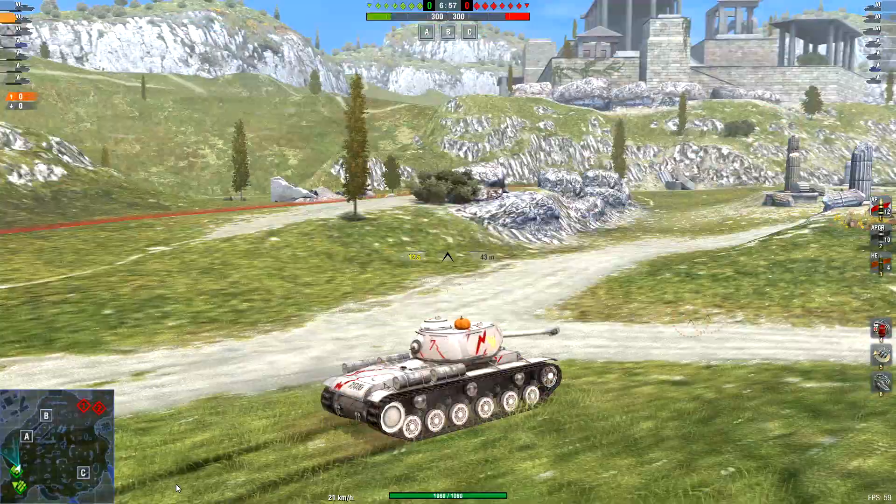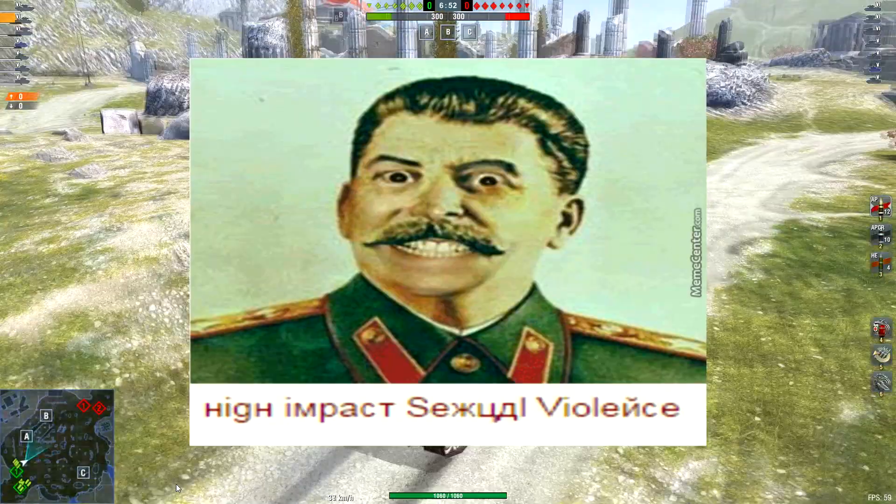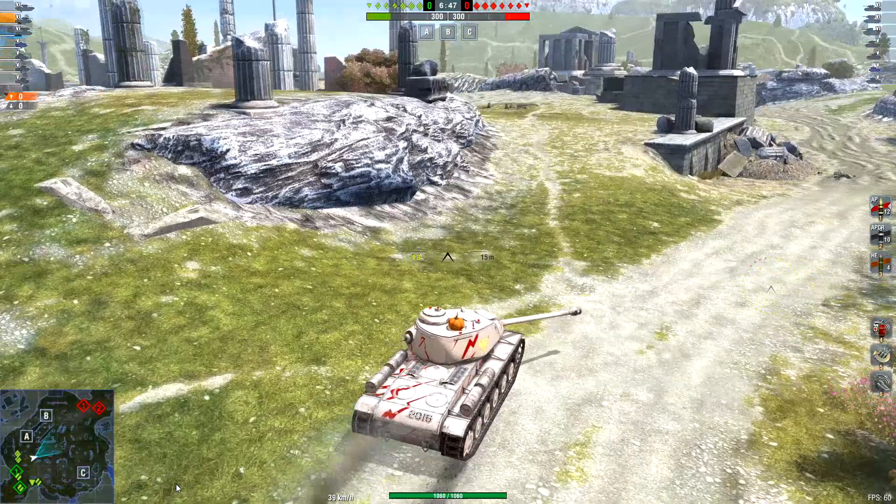The KV-1S is a Russian tier 6 heavy tank that is basically the result of Stalin trying to make the KV-1 better than it already is. This is basically just your tier 5 KV-1 slapped with a mediocre turret, a mediocre gun, and a revealing tumor of a hatch on top.